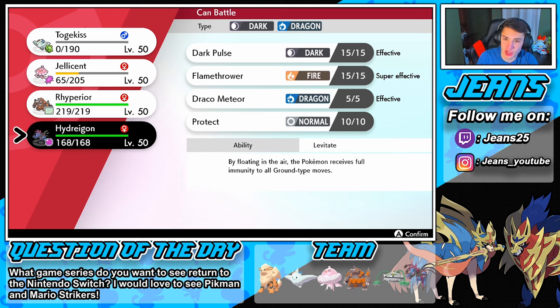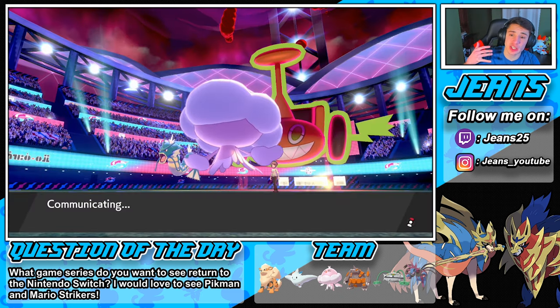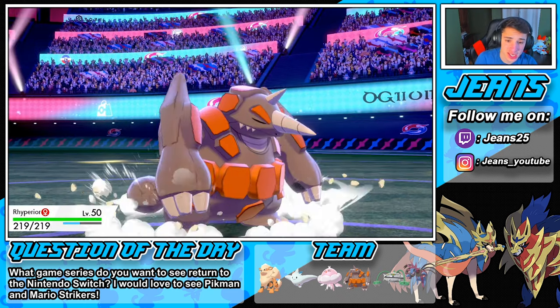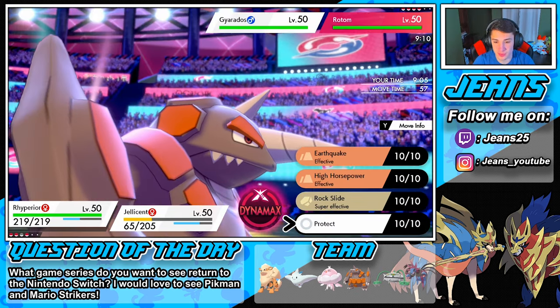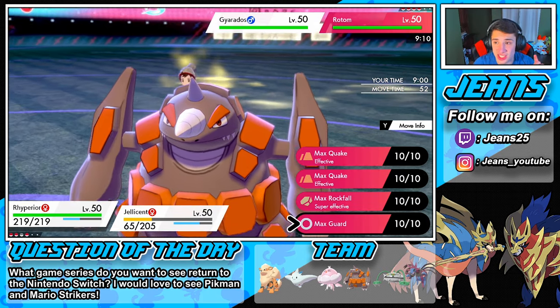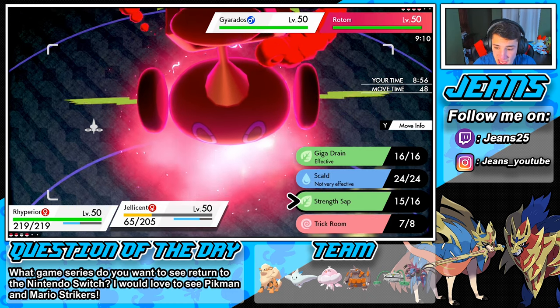What's the call here? We could go into Hydreigon, or do we want to set off that Weakness Policy on Rhyperior? I say we set off that Weakness Policy. Have Jellicent go down and then I think we can just run out with this team. Togekiss and Jellicent set up, and now we can rock out. I say we Max Guard just in case he comes after us and make sure Rotom gets to sleep.